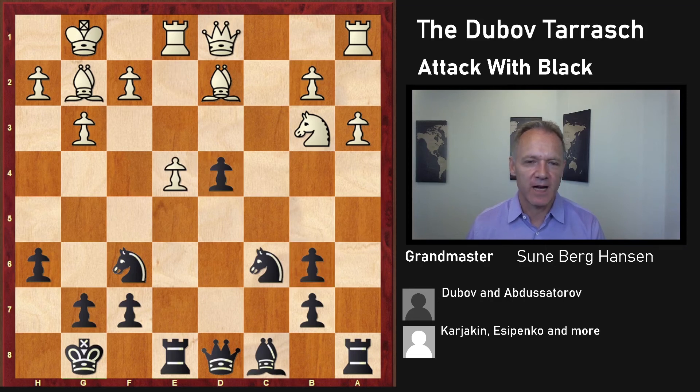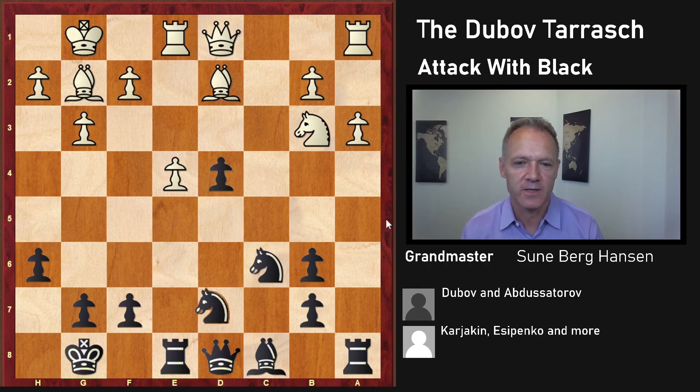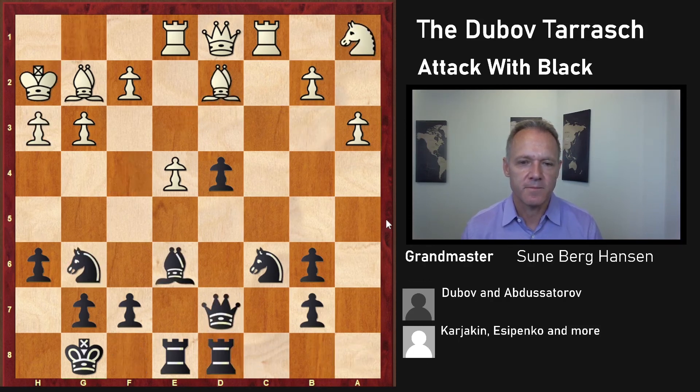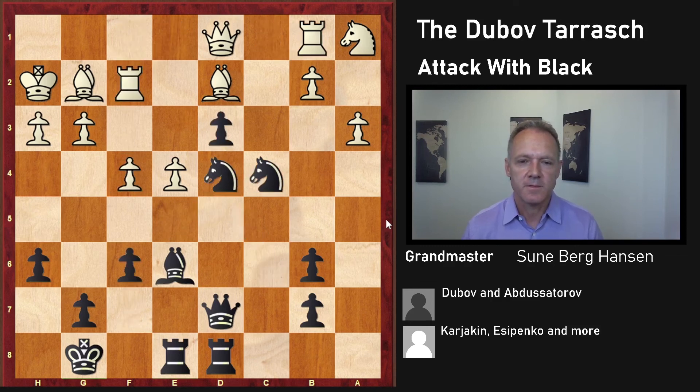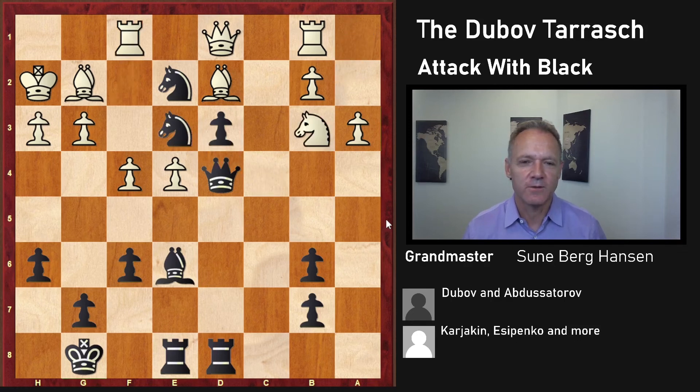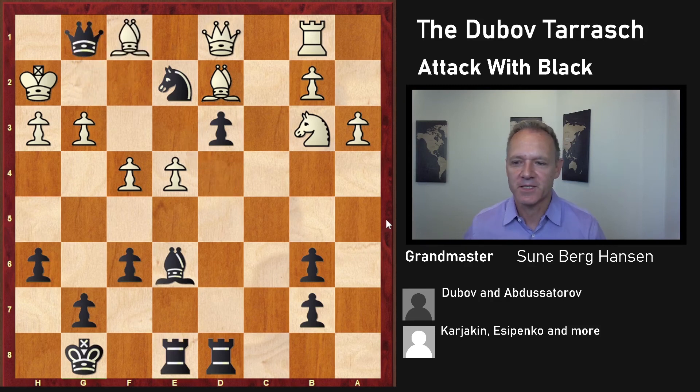Here Kovalenko played this move, which turned out to be trying to solve the issue immediately — and it turned out to be a total disaster after this move. Black is getting all the fun here. It's not often you see a guy like Kovalenko running into this kind of thing, and here he was checkmated.